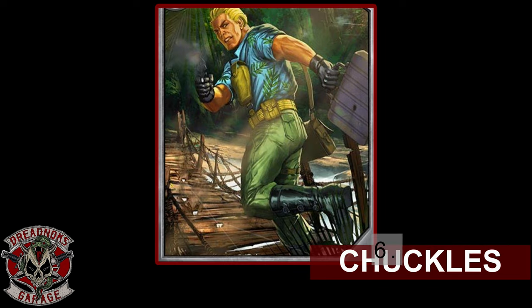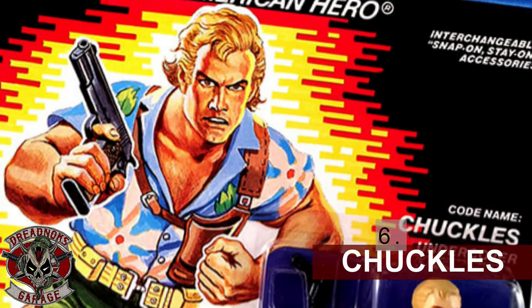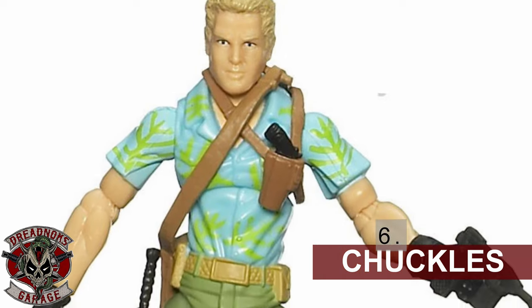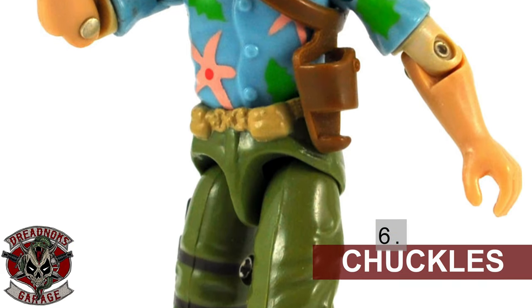Chuckles is number 6. Who doesn't want a Hawaiian shirt-wearing cross between Magnum P.I., Miami Vice, and Lethal Weapon in action figure form? If you haven't read the Cobra comic series written by Mike Costa, which focuses on Chuckles being undercover in the Cobra organisation, then you need to track it down. It will most certainly make you want a figure of Chuckles.